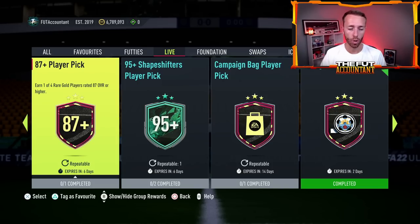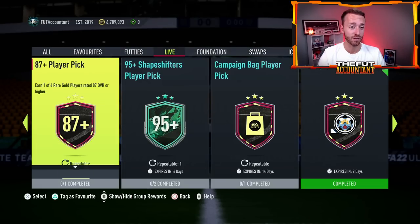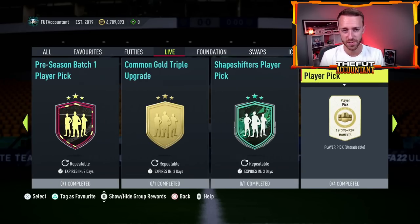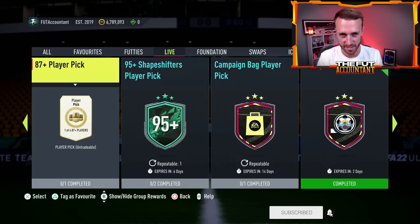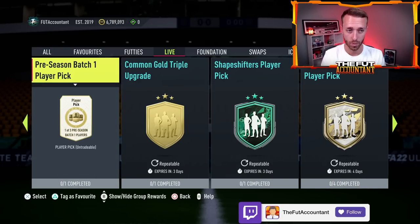We also had an 87-plus player pick one-of-four that is unlimited and repeatable. This is actually pretty decent value — it's an 83-rated squad, zero chemistry, with one player that's 85-rated or above. Incredibly easy to complete. The 87-plus player pick is out for six days, so whatever cards are in packs this Friday, you can spam those and do it for batch two as well — not just locked to batch one like the other player pick.